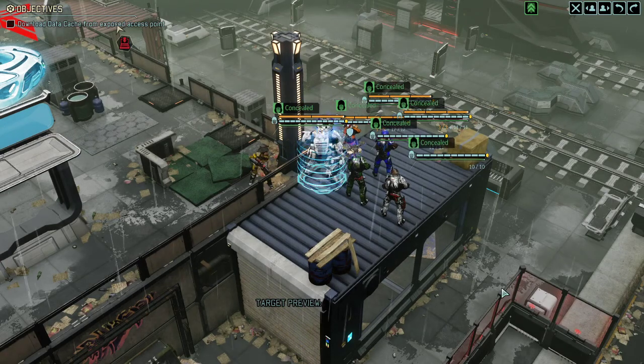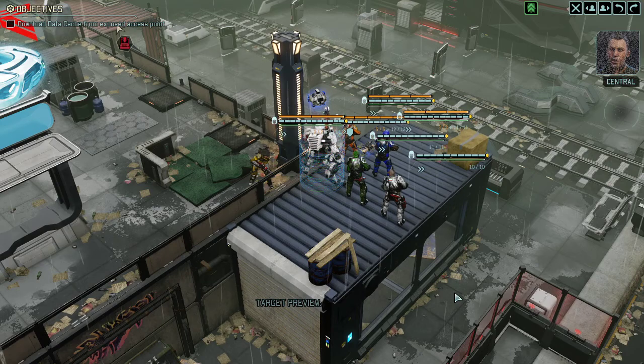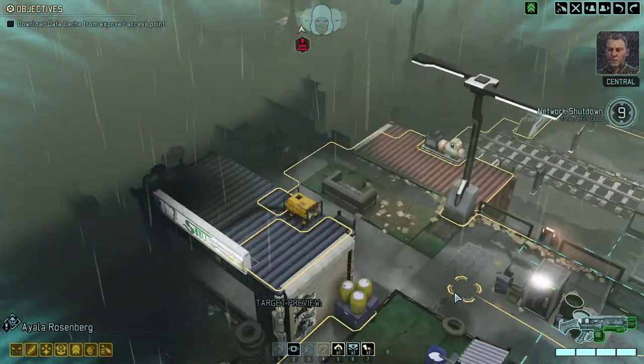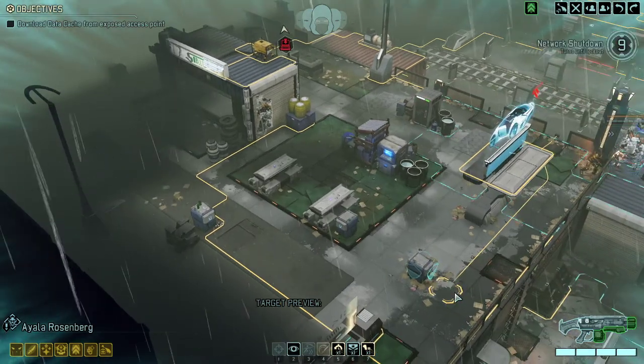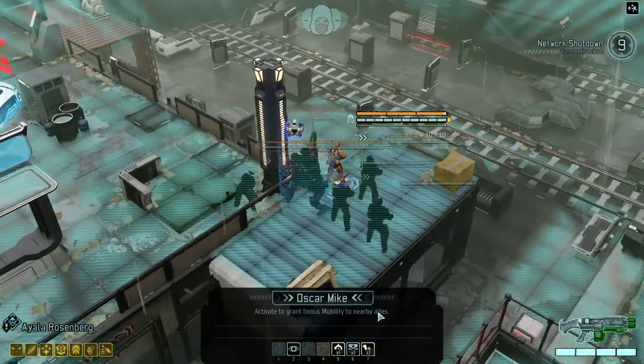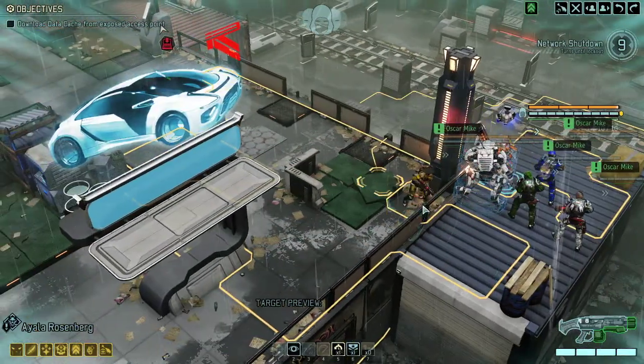And here we go. We started in high ground — that is luxurious. I love high ground. It's a relatively small map as well. I wonder if we're just staying in high ground — if that would work for us. Let's use Oscar Mike right away since we're in concealment.